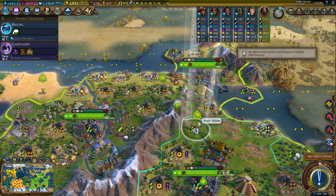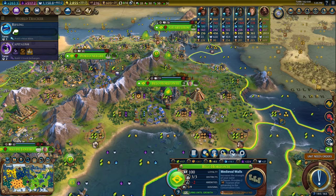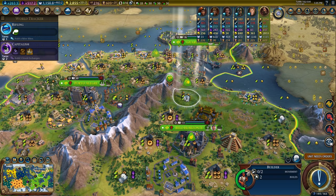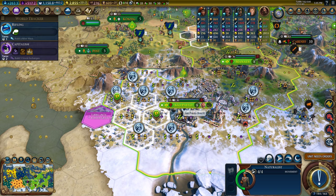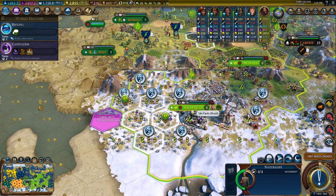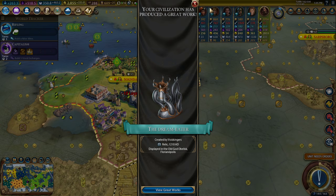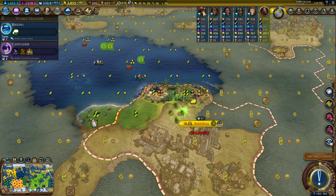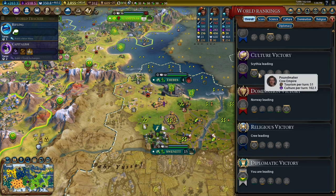I need a builder to remove this feature. So this naturalist can come — we can cancel and build a forest here. Can I not designate a national park here? What are the requirements? Oh, there's an improvement here that I have to remove. So we're going to have this builder remove these improvements. There's a national park — why can't this be a national park? Well, we'll make a naturalist over here and then see what we can do. I should be able to make two.